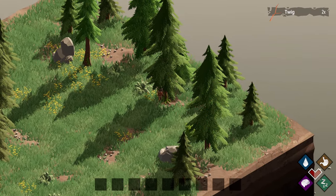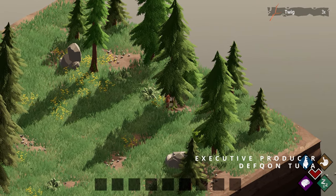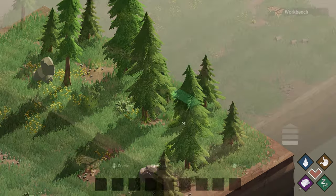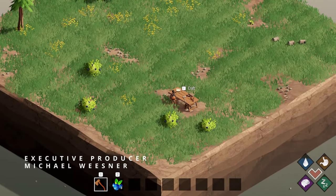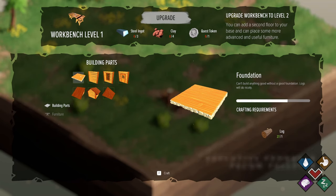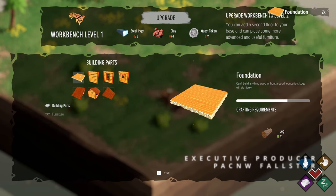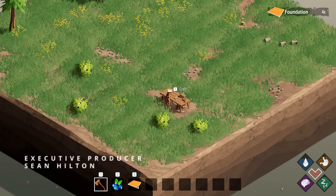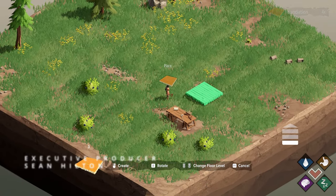I'm gonna make a nice little cabin here. Nothing too big, nothing too special - just enough to get by. So we've got the crafting table here, time to start building our house. I think we'll get four foundations, just make a square out of it. Nothing too fancy.